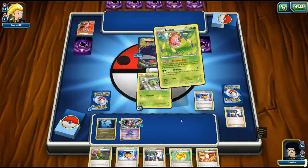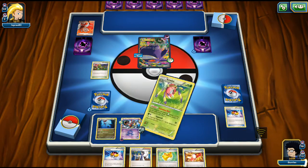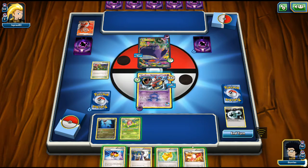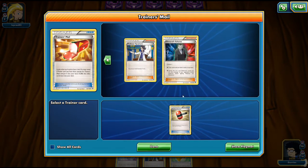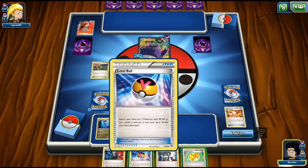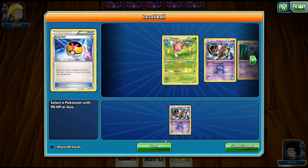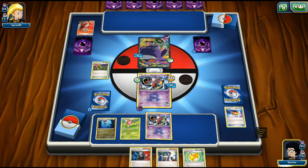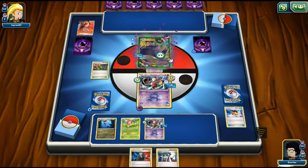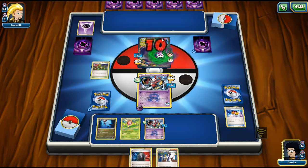My opponent gets Lysandre again - pretty annoying. My opponent evolves into Mega Gengar. We need another energy so we may need to retreat. We miss out on the energy, go for Crushing Hammer to discard that energy. We can't get the energy from our hand, so we look at the deck for another Crushing Hammer and just keep discarding energies.